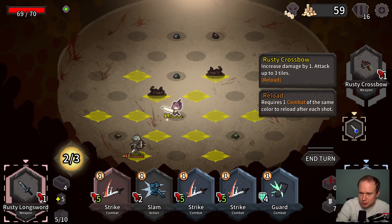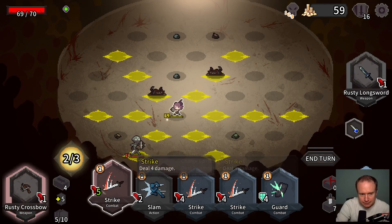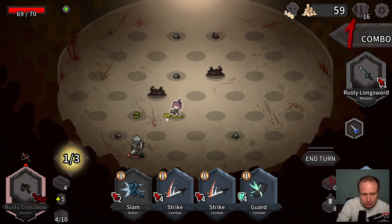Rusty Crossbow. So now I can shoot you. Weapons with the Reload property must expend a combat card of the same color to reload — this can be done by selecting a card and selecting your character.